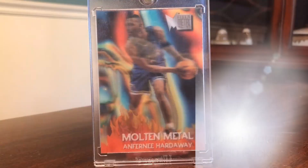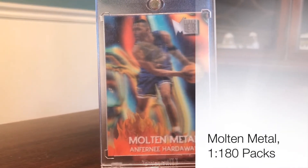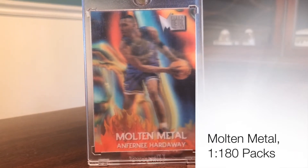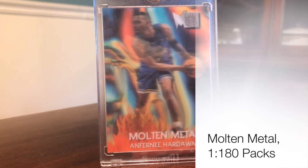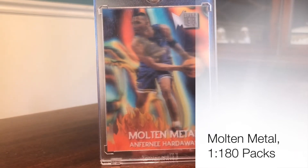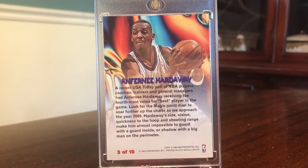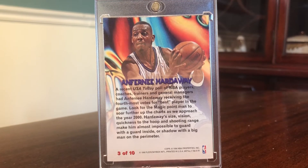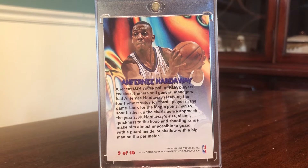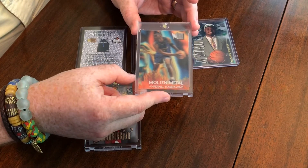The cream of the crop here is Molten Metal — these are 1 in 180 packs. This is a Penny that we have, kind of a lenticular design. Fans of cards typically gravitate towards lenticular, though I'm not a huge fan myself — I think it's a little bit too much, but I understand the pull for some people. You've got the Molten Flames and stuff. Really interesting — Series 1 was only in retail with this design, and Series 2 had a different design only in hobby packs. Cool looking cards, really rare. The best players you can pull here are Penny and Kevin Garnett, about $30-$40 cards depending on condition. These typically are in very good condition, so noticeable condition issues definitely detract from the value. So let's get in and hope we get some fire.